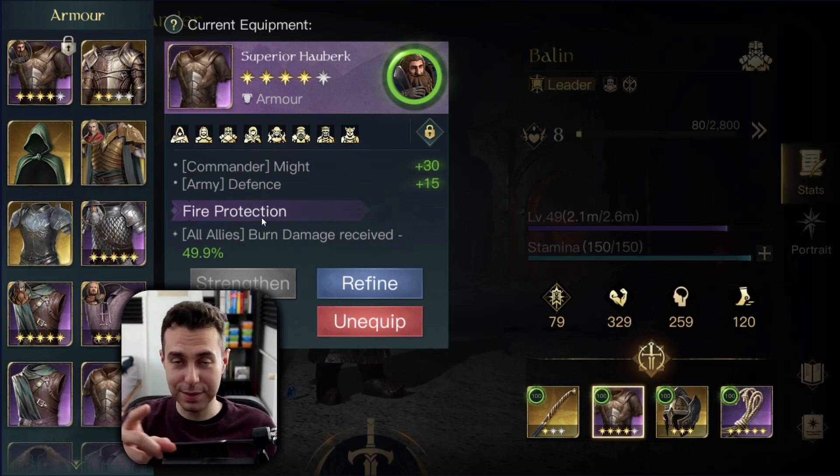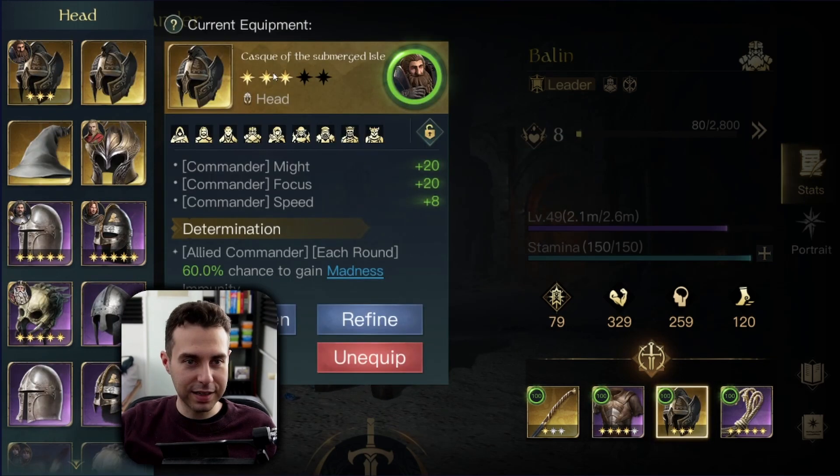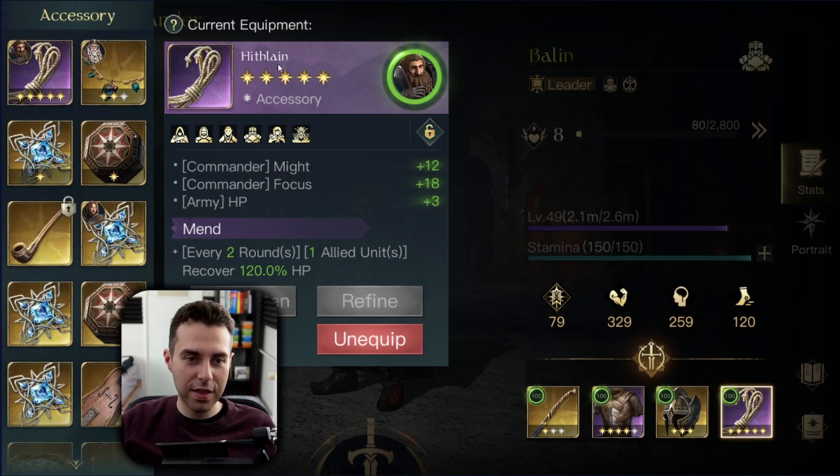Then my helmet is the Cask of Submerged with anti-commander Madness on it, just in case I am fighting Sauron, but there are better options. And then the Hiflane with Mend, of course.